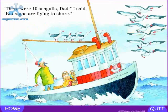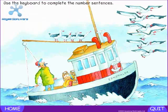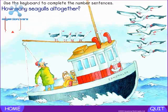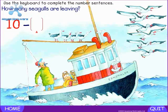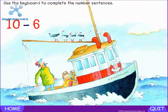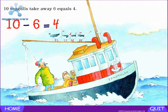There were ten seagulls, Dad, I said, but some are flying to shore. Well, said Dad, let's subtract. Use the keyboard to complete the number sentences. How many seagulls altogether? Ten. Press the minus key. Minus — how many seagulls are leaving? Six. Press the equals key. Equals — how many seagulls are left? Four. Ten seagulls take away six equals four.